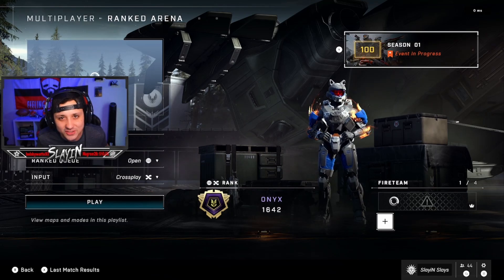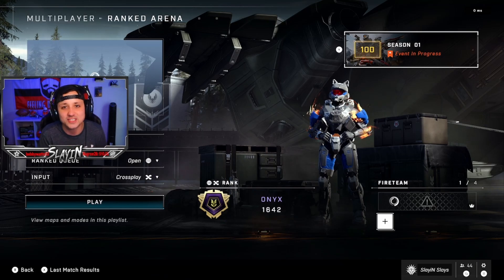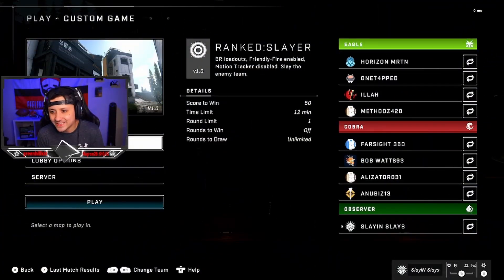If you're new here and enjoy this type of video, it is a little different — let me know if you want to see more and I'll continue to do these. Let's get into it. We got team Eagle: Horizon, One Tapped, Illa, and Methods versus team Cobra: Farsight, Bob Watts, Alizader, and Anubis. Let's see what they got.